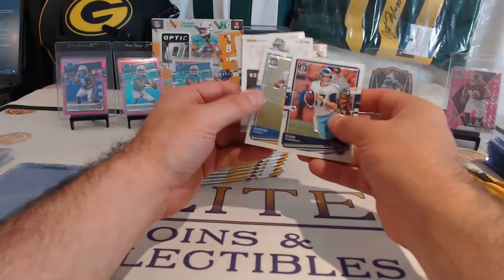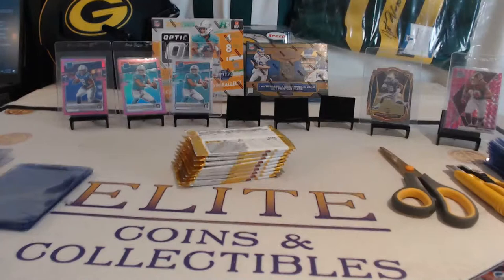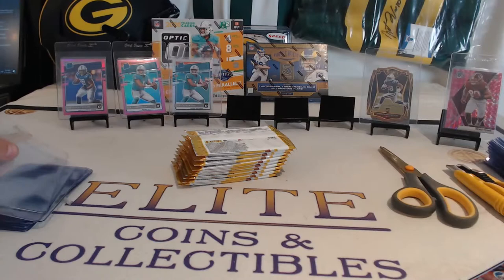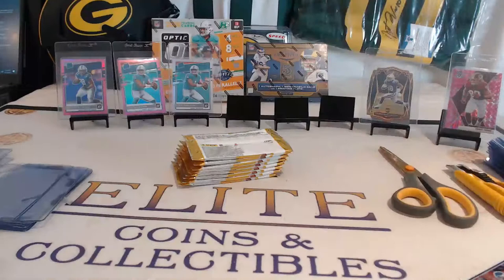Here we go — Optic first. Ryan Austin Eckler, Kenny G, Clavon Chason. So Kenny Galladay to begin for us. Threads — Ben Roethlisberger. Points we'll do at the end, I did not show them all, so we should be good to go.